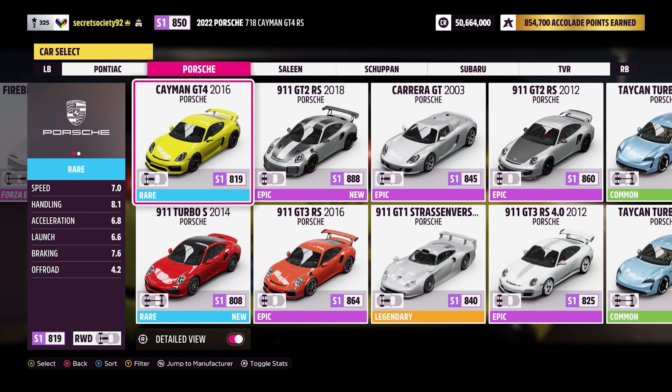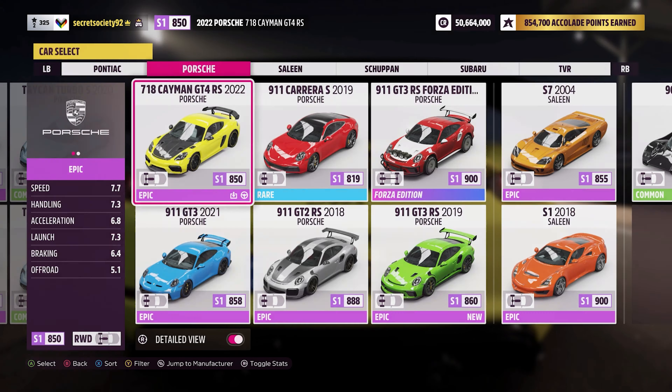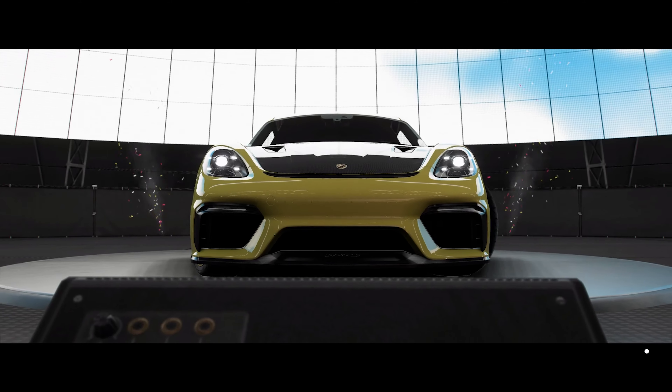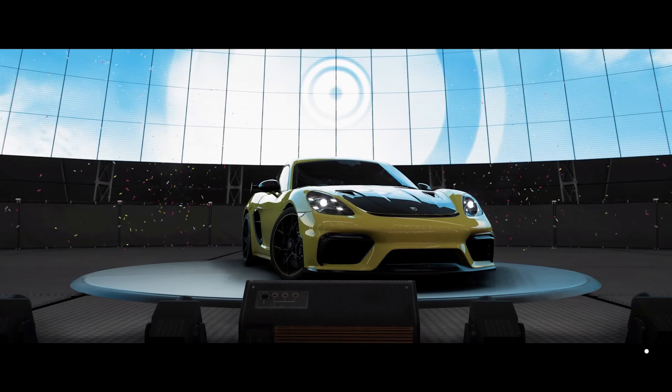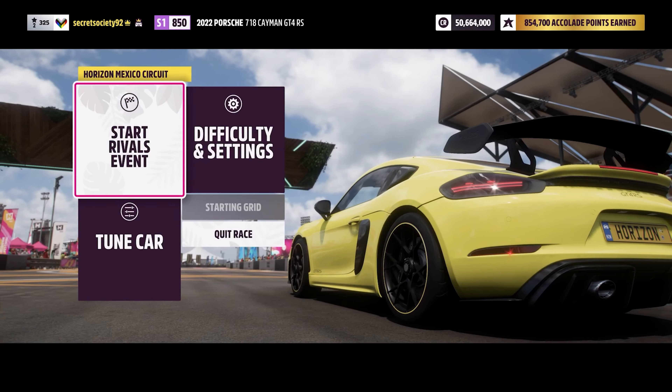Not sure why. The speed is better on our side, the acceleration is the same, the launch is better on our side, but the braking is worse and so is the handling. I imagine the braking is worse because our car weighs more. But I'm not sure why the handling is worse, given this has extra downforce. Yes, the extra weight will impact handling somewhat, but I can't imagine the extra downforce makes us any worse. Sometimes the stats are something you've got to take with a pinch of salt on this game — they are a little bit inconsistent at times.